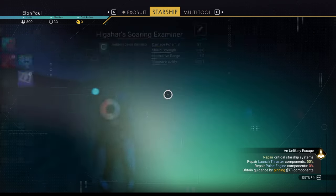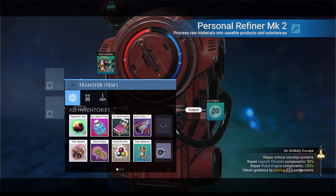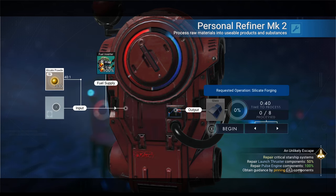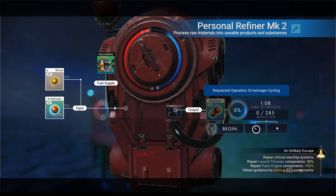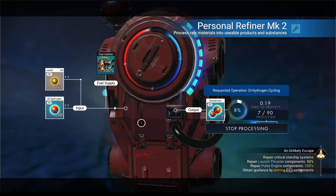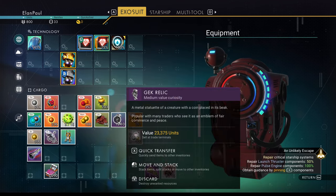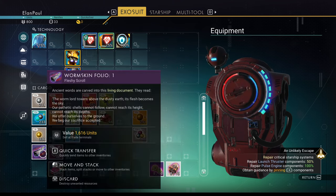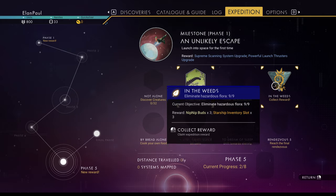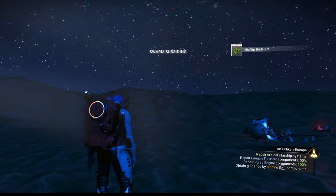The ship needs 50 magnetized ferrite — which we just got — plus a hermetic seal, a metal plate, and 45 deuterium. Let's make the metal plate. The hermetic seal is made from oxygen. Now for the deuterium: in this particular expedition the recipe is made from silicate powder and dihydrogen — not what you'd find online. You need 45 to repair the ship; I suggest making 90 because you'll also need to repair a broken ship later.